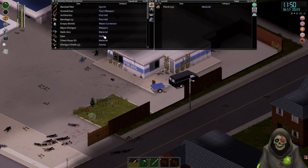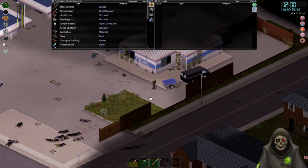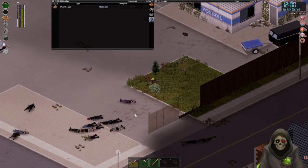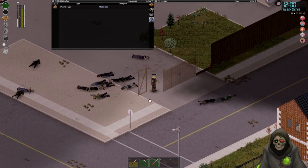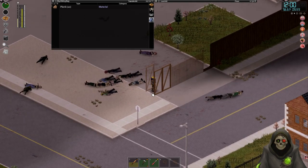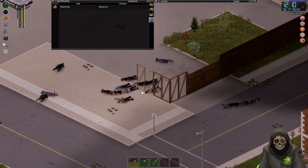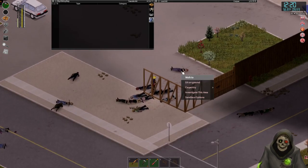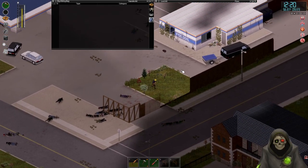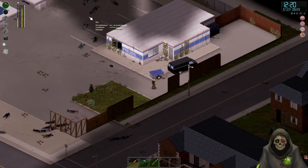I'll just take planks now and put the sheet rope in here. We are getting hungry but I'm not gonna worry too much about that right now. Let's just do what we can. Let's get these two here, then we can start turning. Now imagine doing this all the way around the hospital — it might be better if we look for choke points that are going to be easier to fortify.